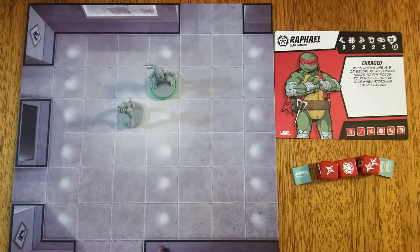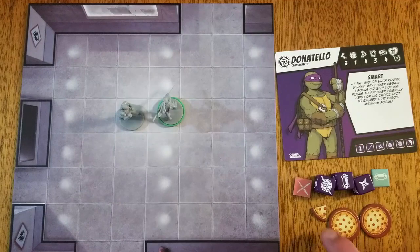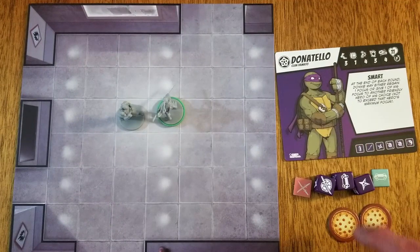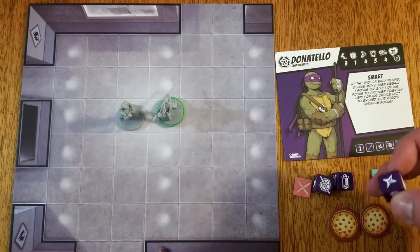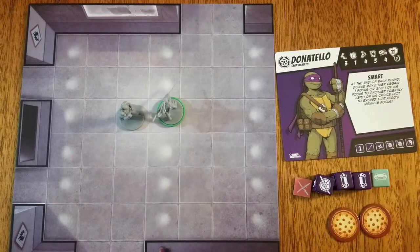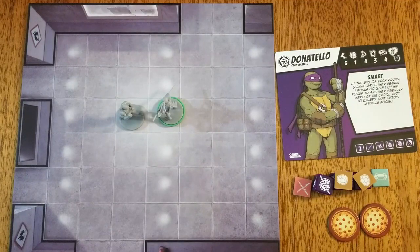Defend icons are not used as an action but are passively used to defend against attacks. When attacked, a hero adds their defend attribute to the number of defense icons shown on their dice. If Raphael was attacked by a thug brawler, he would roll four defense dice — three for his defend attribute and one for his defense icon. If a hero receives one or more wounds, they may choose to go on the defensive by changing one or more of their dice to defend icons. If a hero does not have such a die face, they use a dice placeholder token. They may only change their own action dice, not dice shared with them.